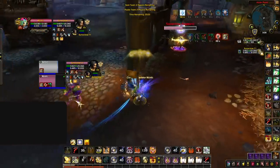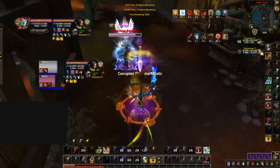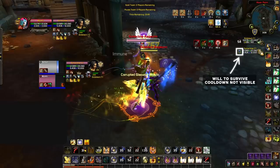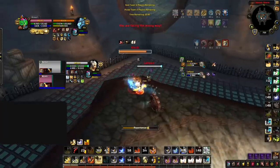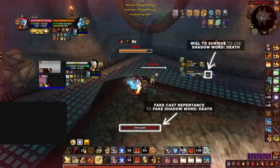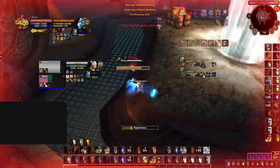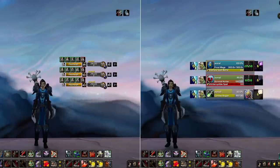As for tracking racials, the most important one is Will to Survive on humans. You'll often find yourself facing humans that play with a relentless trinket, and without an add-on you won't be able to track when their human racial is on cooldown. By knowing whether or not Will to Survive is on cooldown, you'll know if you can freely go for crowd control without the risk of them breaking out of a stun and using Shadow Word: Death to break your CC.